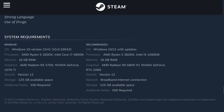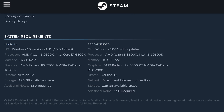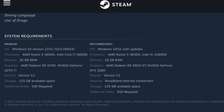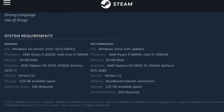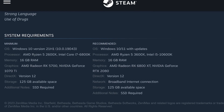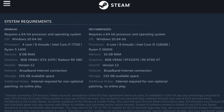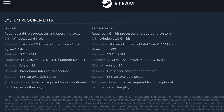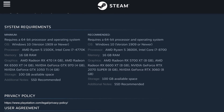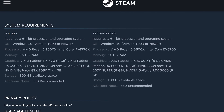If we look at the system requirements for Starfield, the minimum spec does kind of give away that the game is punishing on PC. Starfield requires either a Ryzen 5 2600X or Intel's Core i7 6800K at minimum, alongside 16GB of RAM, an SSD, and GPUs like an RX 5700 or GTX 1070 Ti. Comparing that to other demanding titles from 2023, the typical min-spec CPU is much lower — Star Wars Jedi Survivor and Hogwarts Legacy require only a Ryzen 5 1400, while The Last of Us Part 1 requires a Ryzen 5 1500X. So Starfield requiring at least a 2600X hints that its CPU demands are higher than other recent titles.